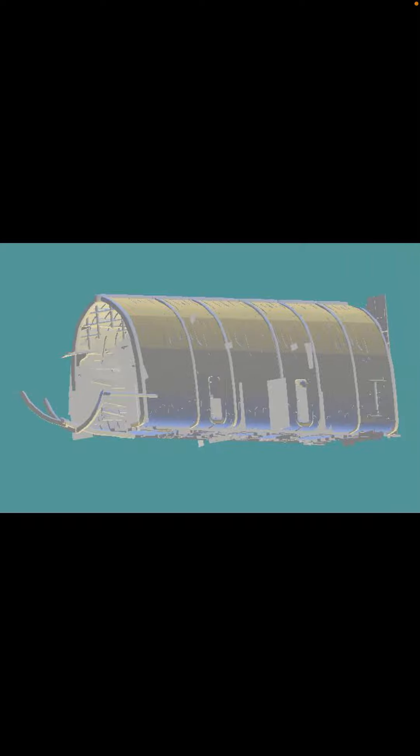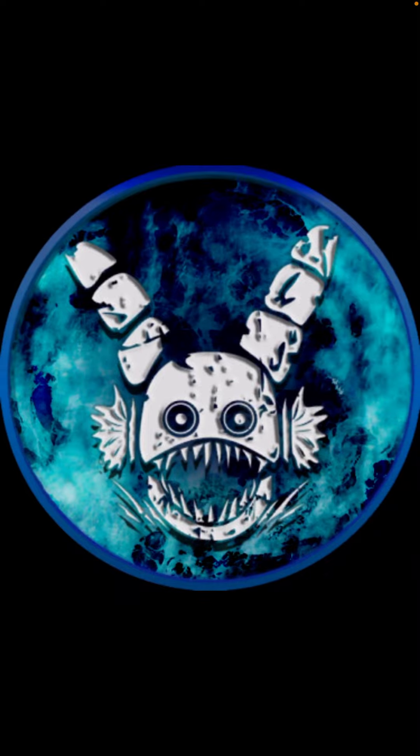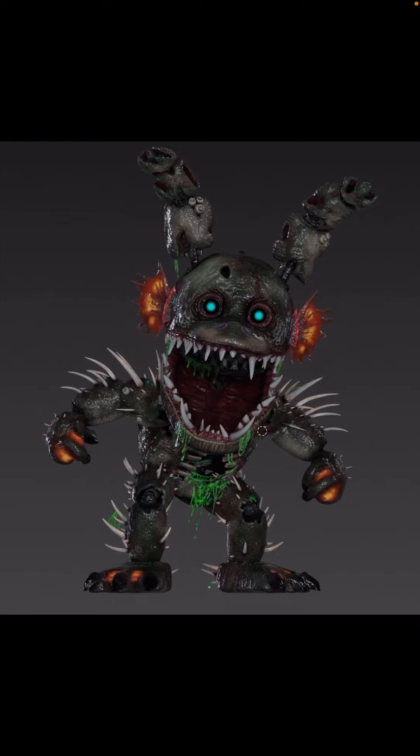This is where he's gonna be attacking — this is the new environment. If you go over here, this is one of the profile icons that are purchasable with — what's it called — fast coins. And this is one of his stances when he's attacking you.